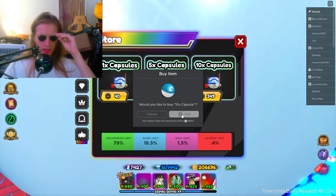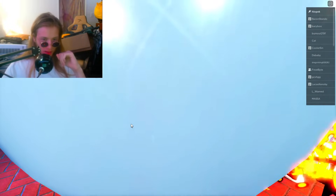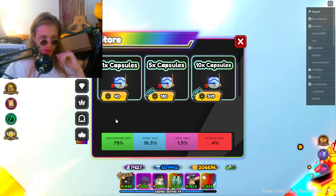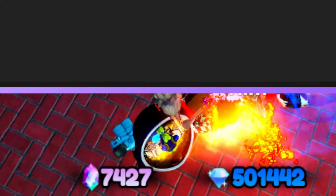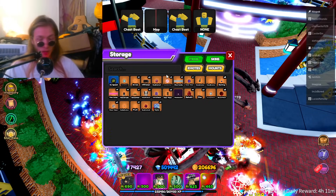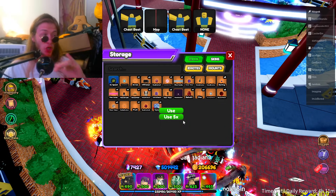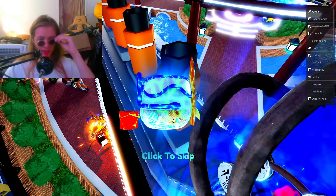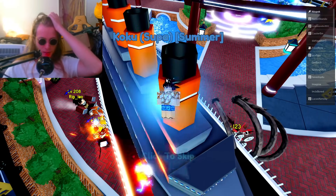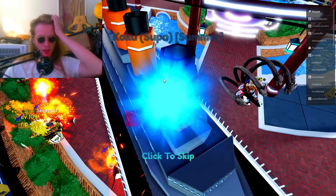All right, let's go buy 28 real quick. There is a little bit of a bug — it doesn't show any of the digits, only the first digit. So we actually have 250 capsules. Let's go open up these 250 capsules. Hopefully we get like two to three legends. Here we go — we got ripped captain, Goku super, Goku super, Goku super.